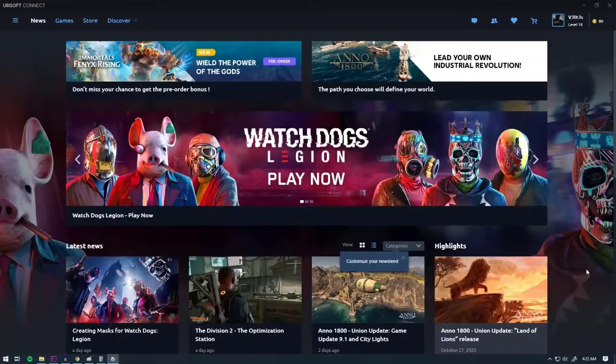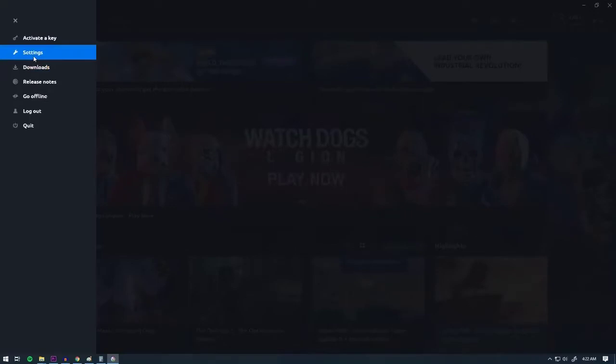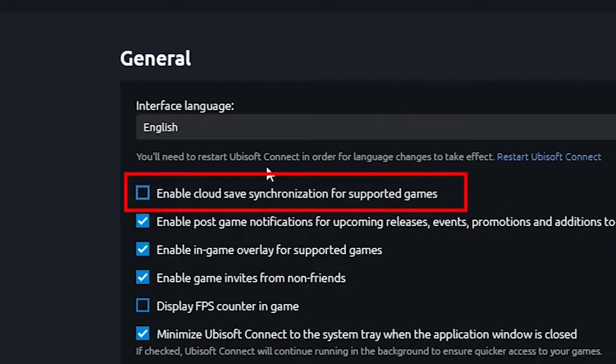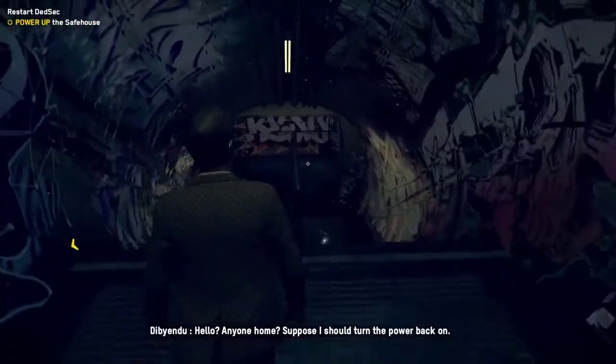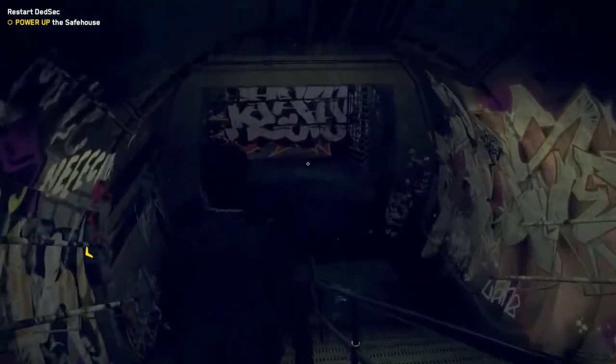Open the Uplay app and sign into your account if you haven't yet. Click on the menu icon in the upper left — the three horizontal lines. Click on Settings. Untick the box next to 'Enable cloud save synchronization for supported games.' Close and restart the Uplay or Ubisoft Connect application. Now that the client is no longer syncing automatically to the cloud, try playing Watch Dogs Legion again, save a game, and see if the problem occurs.